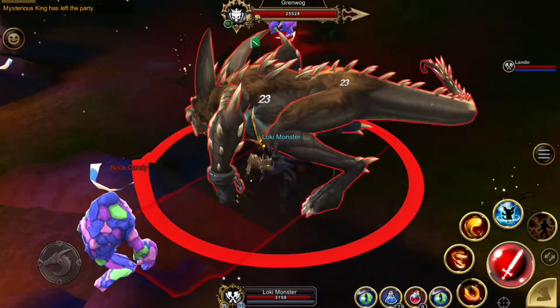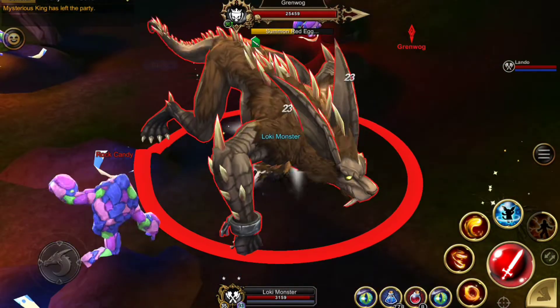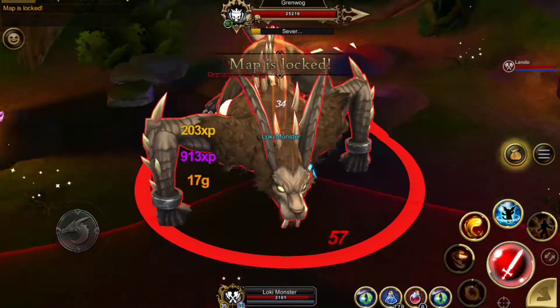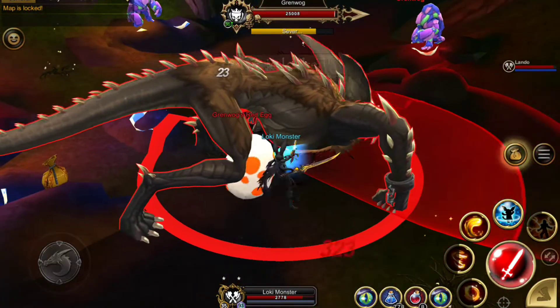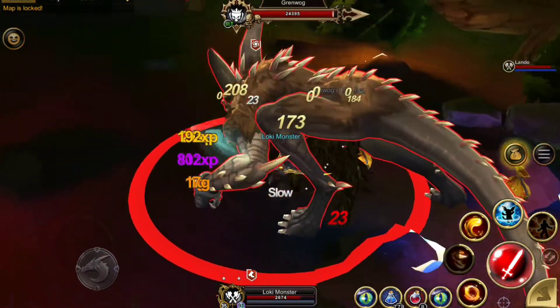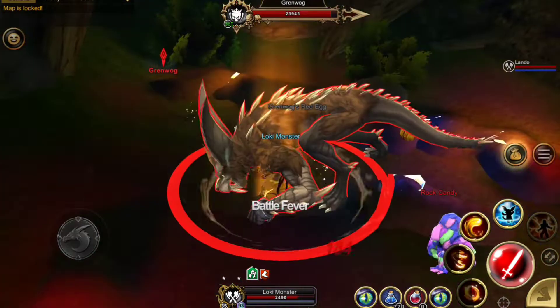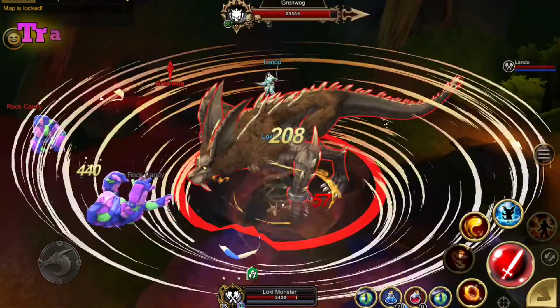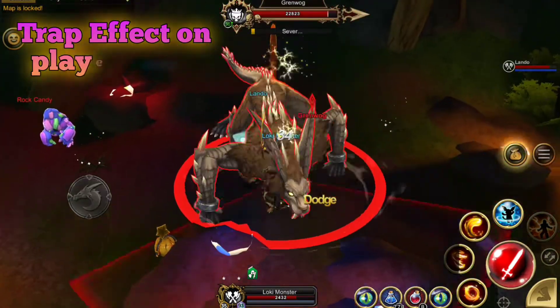First off, you want to make sure that he is over top of a trap — you can see the traps, they are sparkling. Be careful using a ranged attack because you can easily pull him off the track, and you don't want that because the point of using the trap is to nullify his attacks, especially his flea. You want to keep him in one spot and not waste time chasing him all over the dungeon.